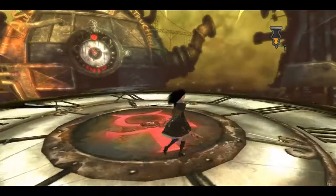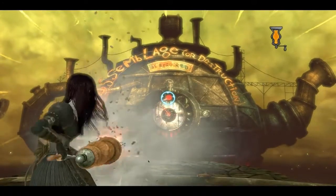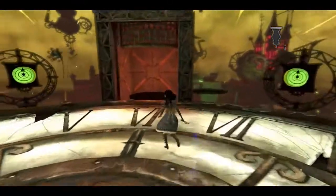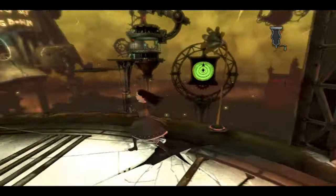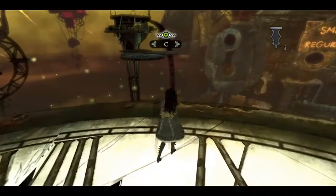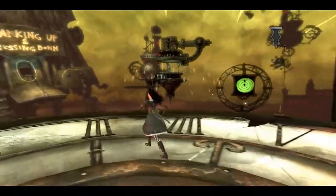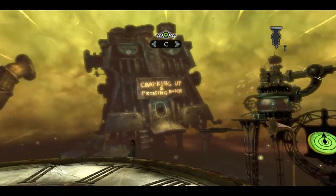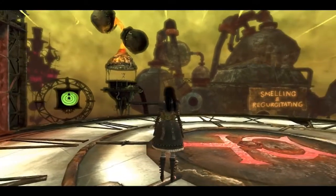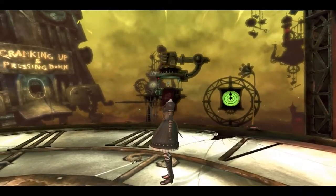Now what? Do I shoot that one? What was that supposed to do? Do I stand in here? There's some platforms over there and some platforms over there. So I can probably choose - I can go to smelling and regurgitating, or I can go to cranking up and pressing down. This looks like it's about lava and this looks like it's about things smashing you. Let's go to lava first.